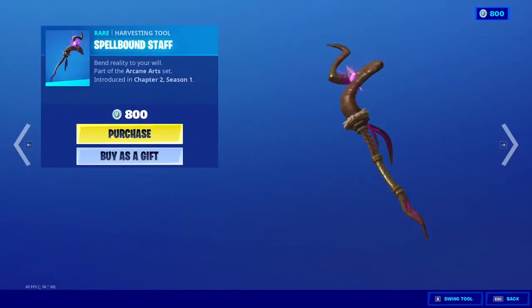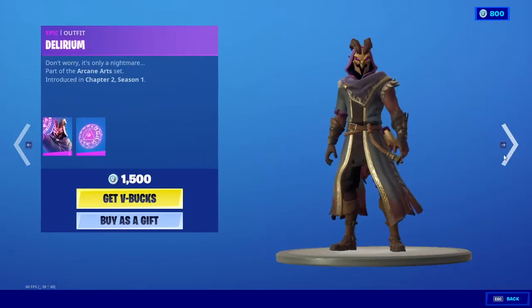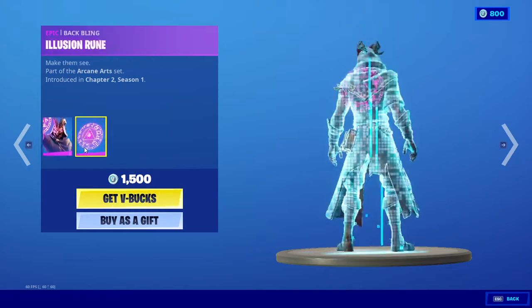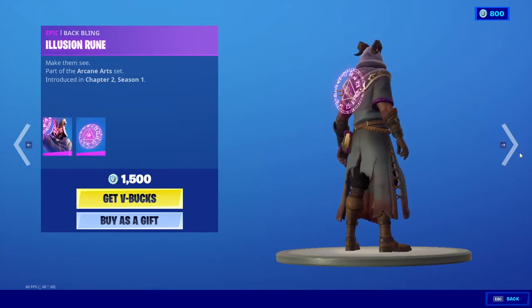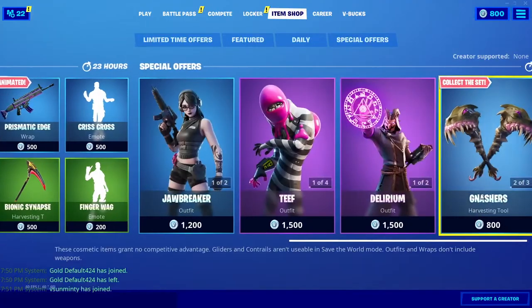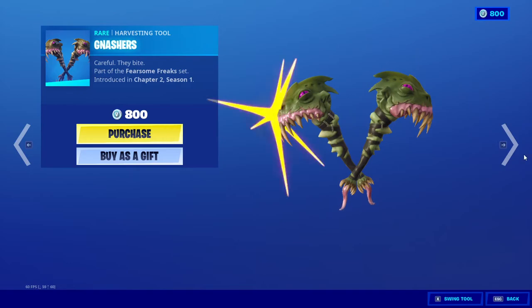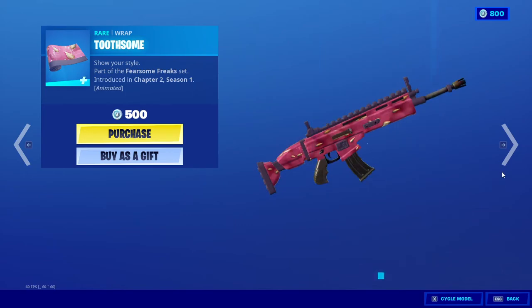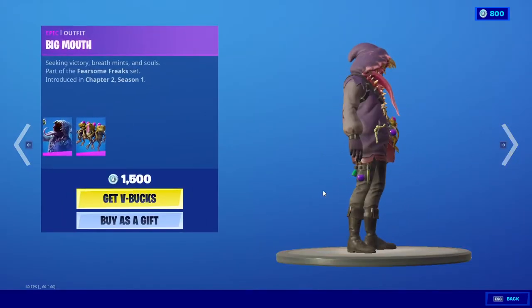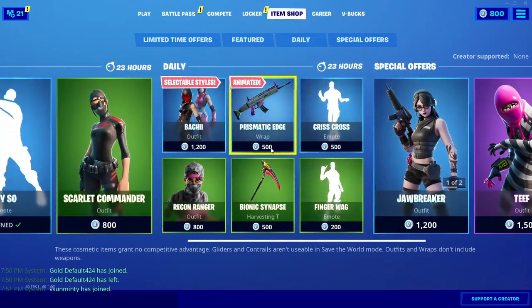Looking nice, looking nice. We have the Spellbound Staff, which is a really nice pickaxe. I'm gonna have to buy that myself. Then we got the Dalianium for the third day in a row — I think they're doing a rotation of three days, because they did that with Heyman, with the Illusion Room. Then we have the Garage. The Tooth Saw — nice wrap. And then we have Big Mouth with the back bling console frogs.